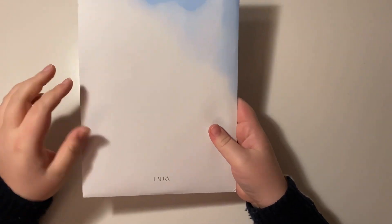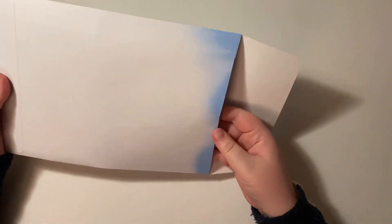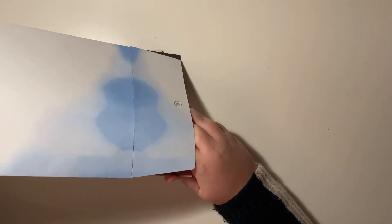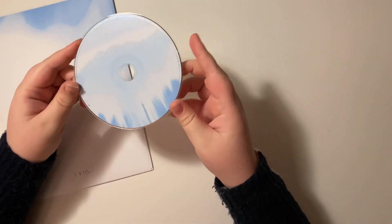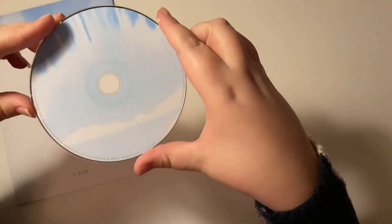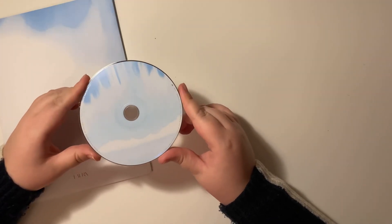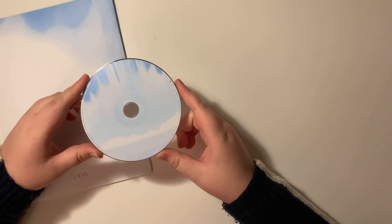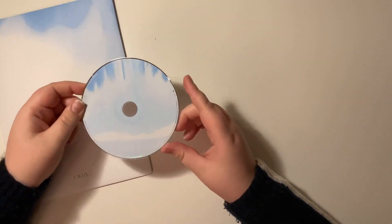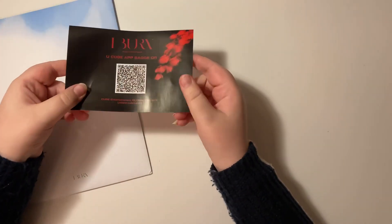Now we can go through the random inclusions — everything is just in here like a folder thing they had for I Trust. The first thing is just the disc. This is what the disc looks like for the Winter version. Just like I Trust, the disc is literally just in here with no protective cover, which I thought was the weirdest thing for I Trust — and to see they did it again, I was like really? Of all the packaging things to repeat.